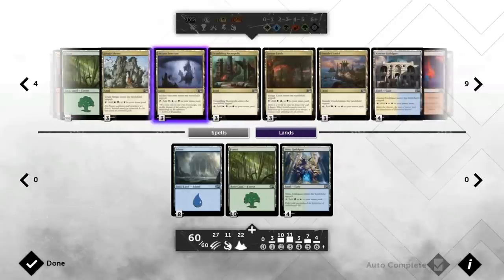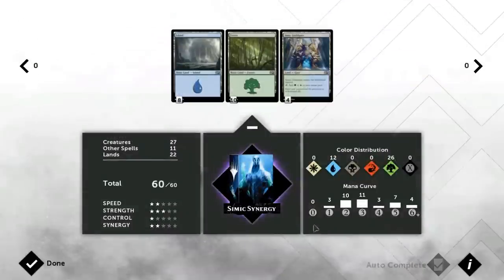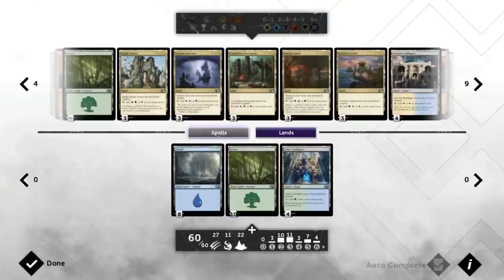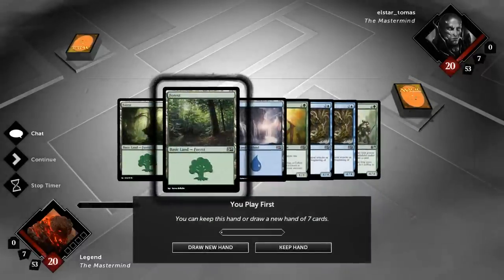The lands we're running are 10 Forests, 8 Islands, and 4 Simic Guild Gates. This could be replaced by any of the green-blue dual lands, but for clarity I'm running the Guild Gate. As you can see, we have a little more green than blue — we want to make sure to hit those Elvish Visionaries and Satyr Wayfinders early. That's the deck — now let's jump into a game.